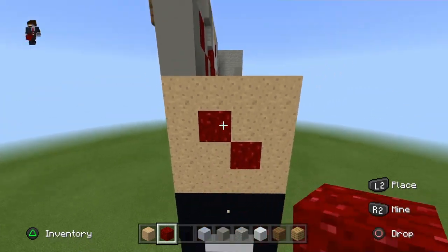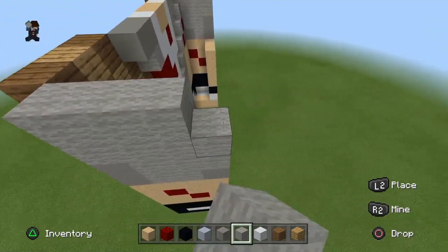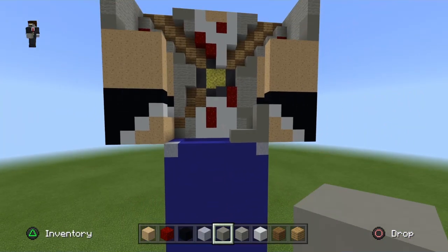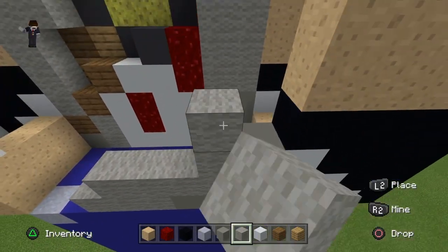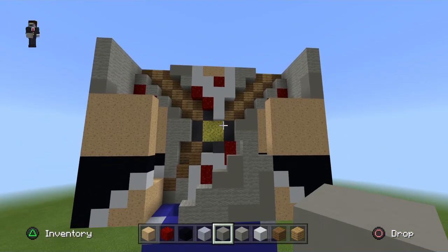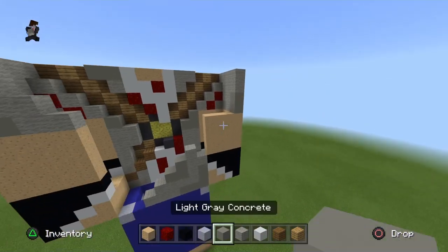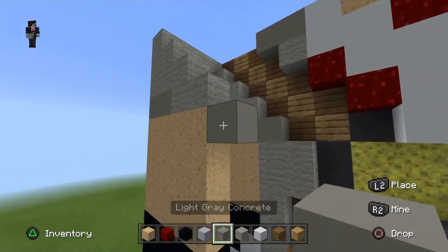Let's move on to this arm instead. Break this block and this block and place your nether wart. Place one lacquer concrete and fill the rest in with lacquer wool just like so. Okay, let's move on to the back. Get your lacquer concrete, go one, two, three, one, two. With your wool go one, two, three and all the way across. One, two, three, one there, and finally one, two, three lacquer concrete. Go up here, place one lacquer concrete, two lacquer wool, and three lacquer wool like that. Over here, a staircase of lacquer wool going up.